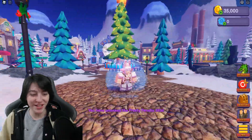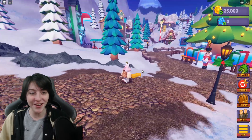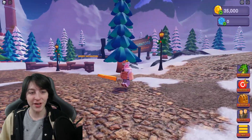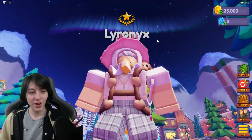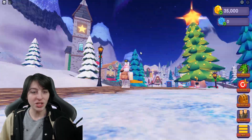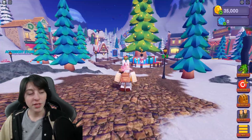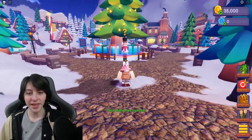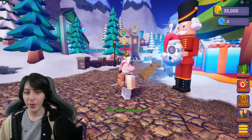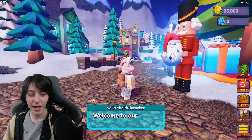Alright, here we are and everything is already looking so cool. I've unlocked the title — there's dragons flying around! There's a lot going on here. I want to check out the map before we talk to the nutcracker guy. We got a big tree, we're surrounded by icy mountains, we've got a little town here. There's also a few other people with me in the test map right now.